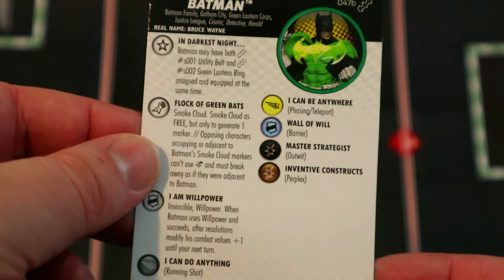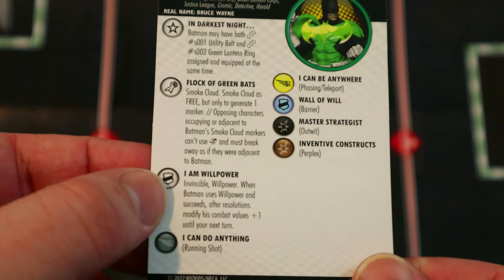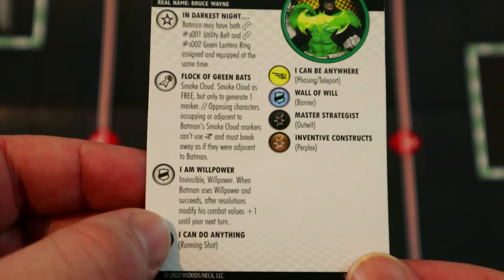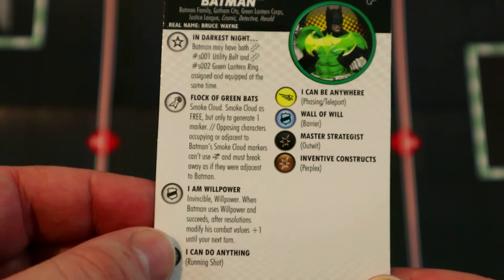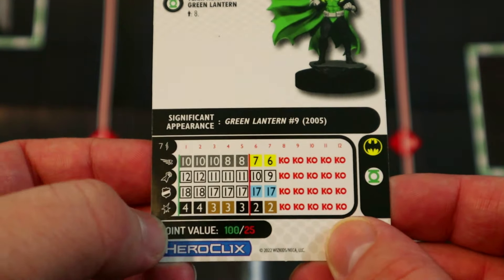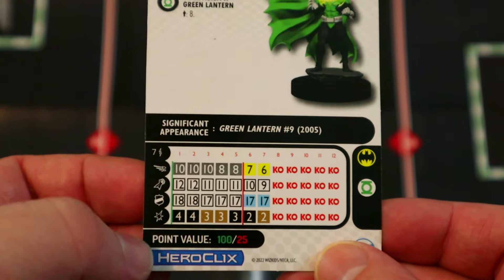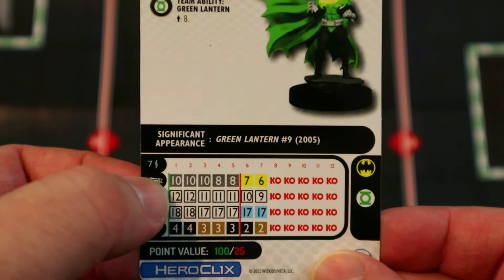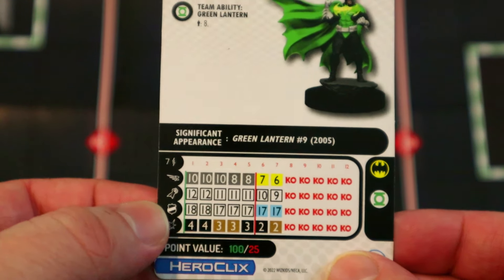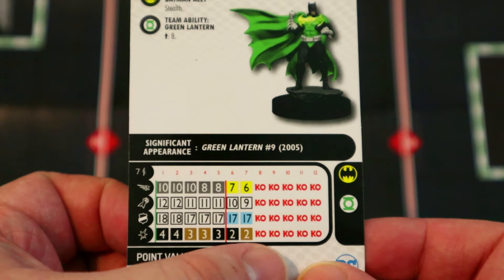That smoke cloud is really good for locking up a whole bunch of people, especially using the utility belt to get the full free smoke cloud so he can make a ton of smoke to lock people up. He's got his own portable hindering terrain for his stealth. Then 'I Am Willpower Invincible' — when Batman uses willpower and succeeds after resolutions, modify his combat values by plus one until your next turn. On his 100-point line, he gets up to a 13 attack for five after the willpower roll.